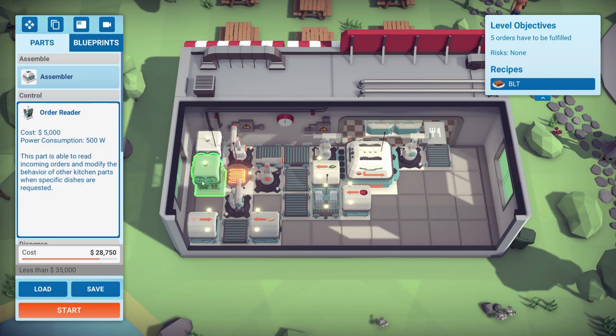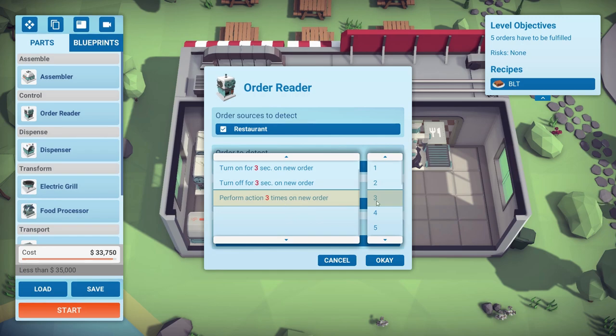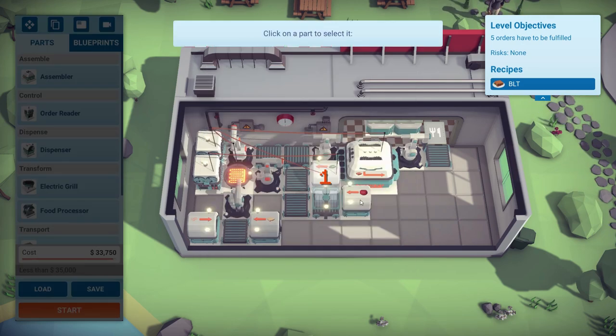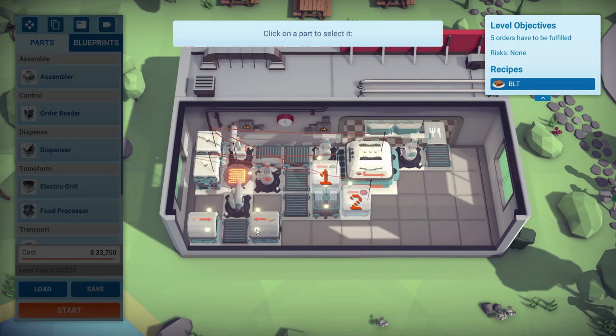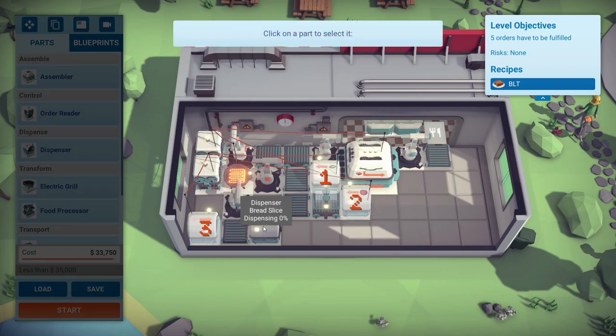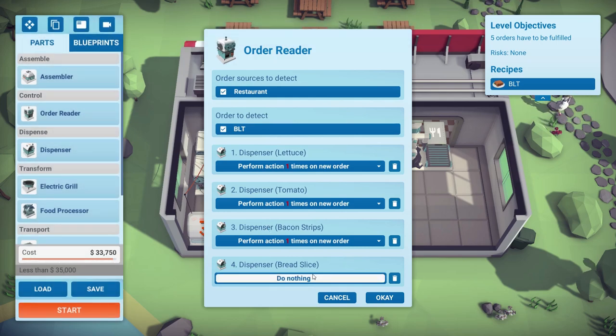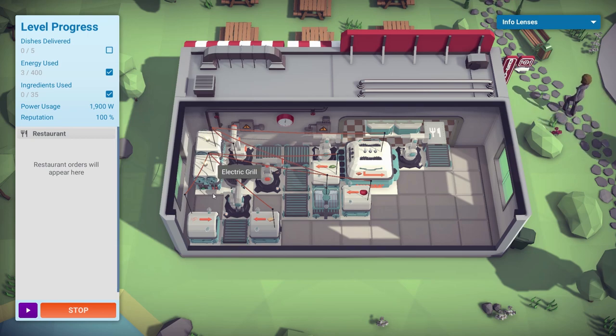We're under budget — just. We've got one, two, three, four, five conveyor belts. Let's give this a go and see if it works. Everything is switched off so things aren't using power — we're on five out of 400. We need some people to come by. Someone's ordered a BLT. The lettuce is out... but the dumb arm might be the wrong way around. Let me try that again.